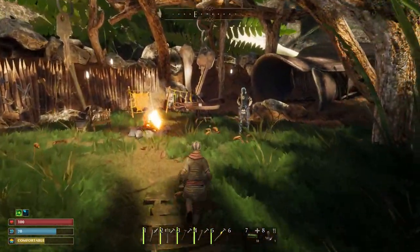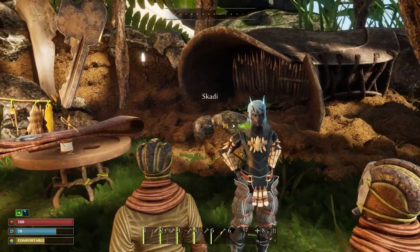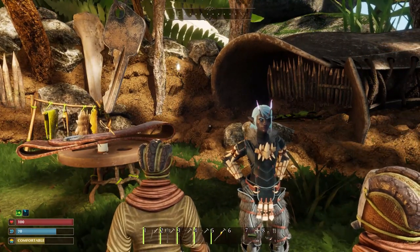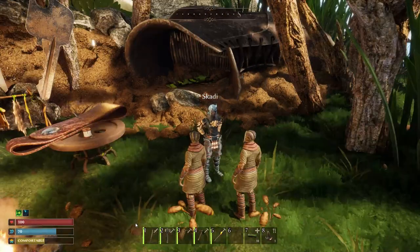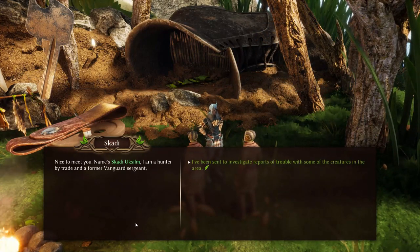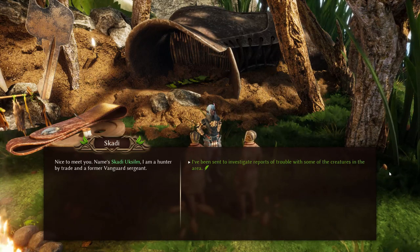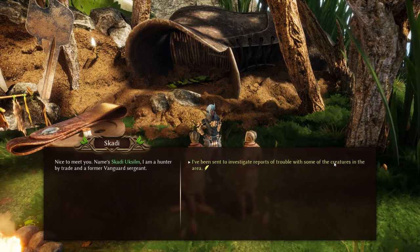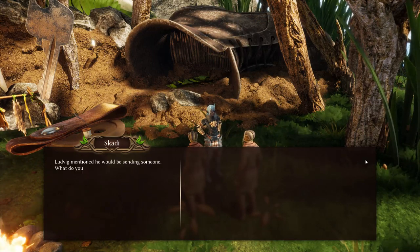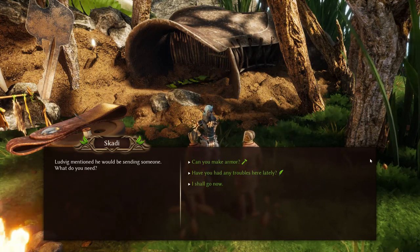Okay, so here's Skady. She's the one with this really cool armor — look, it has fur. She is really fierce. Let's talk to her. Her name is Skady Uxlum. She says: 'I'm a hunter by trade and a former vanguard sergeant.' So we tell her: 'I've been sent to investigate reports of trouble with some of the creatures in the area.' She replies: 'Ludwig mentioned he would be sending someone. What do you need?'